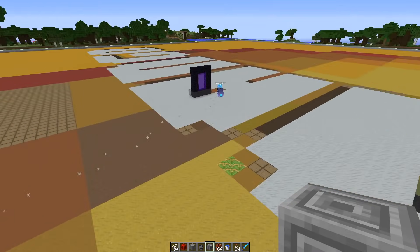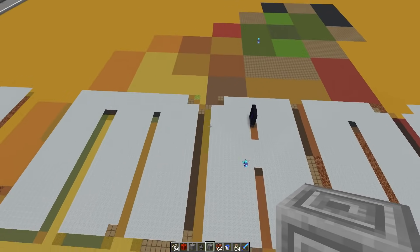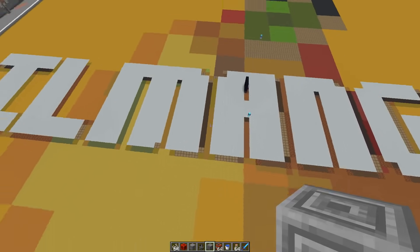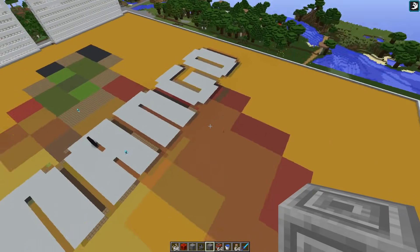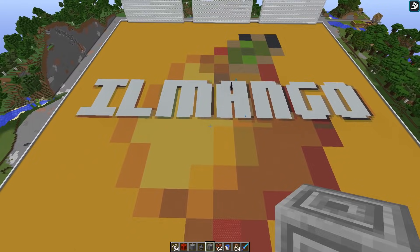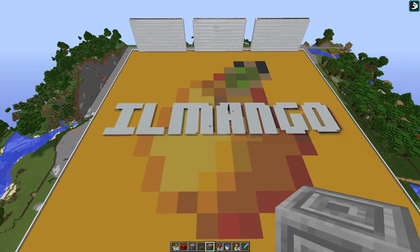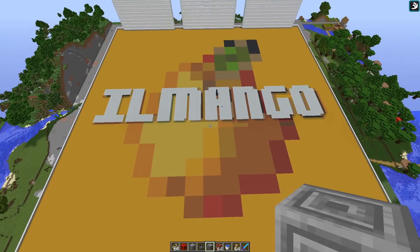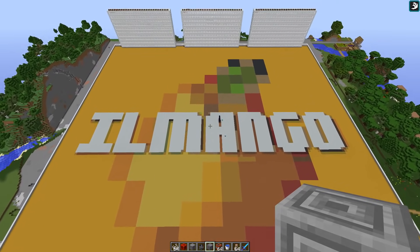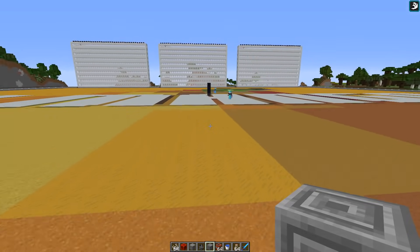Next topic - pixel art. They actually built a Mango logo - that's really awesome. So the whole spawn is a map area as well with a map of this. The Mango logo for the spawn - awesome, really good job guys.